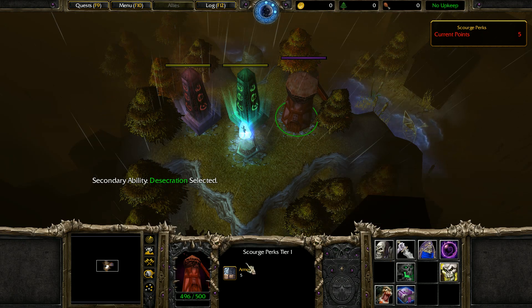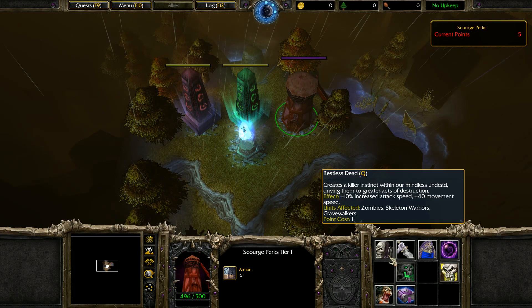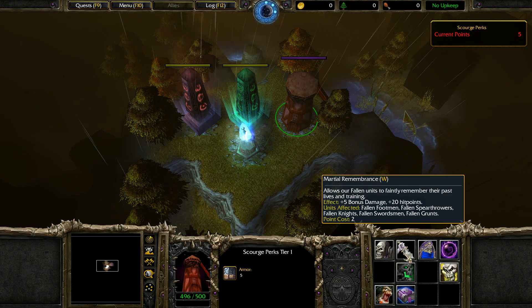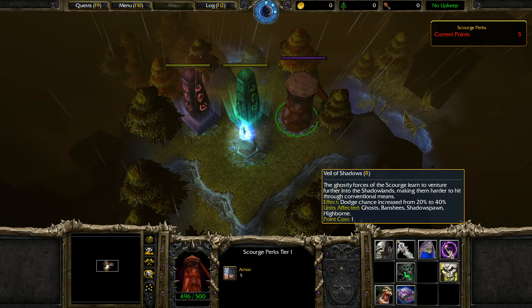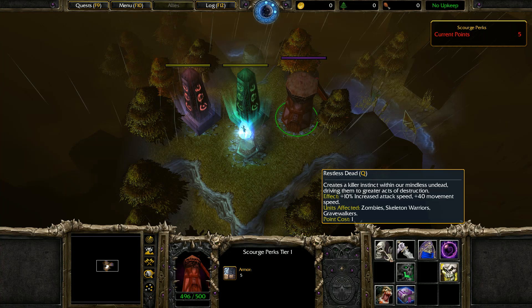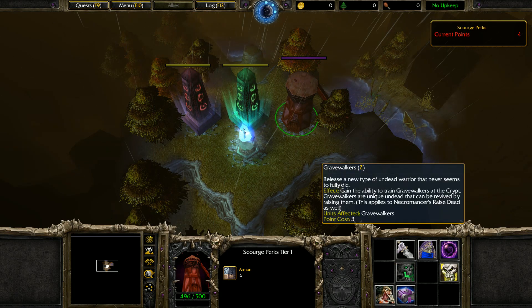Now we're spending our Scourge points. Tier 1 perks include Restless Dead — increased attack speed and 40 movement speed for zombies, skeletons, and warriors. There's also extra damage and hit points for fallen units: fallen footmen, fallen spear throwers, fallen knights, fallen swordsmen, fallen grunts. Rallies the Cult of the Damned for extra mana and hit points affecting Acolytes, Cultists, and Necromancers. And Ghost units — Banshees, Shadowspawn — learn to venture further into the Shadowlands, making them harder to hit. We should go Restless Dead because it's the first mission and we'll definitely have those units.